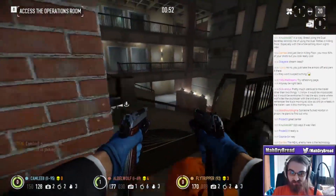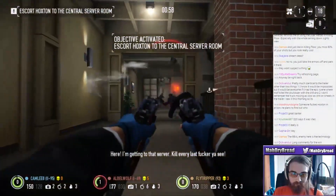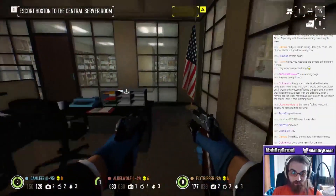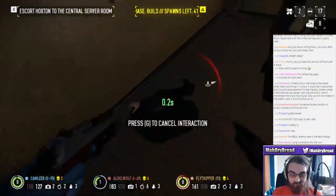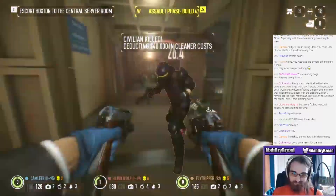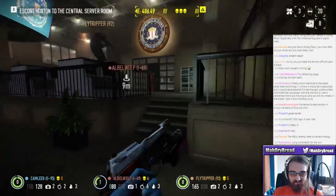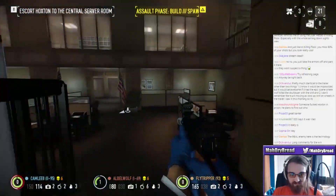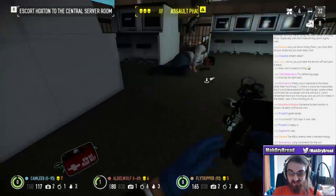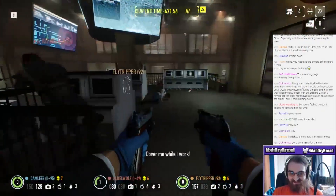That is just AI partner - Hoxton's with us. Never mind - I was going to say when he's AI he's got his prison suit. Alright, he says kill everyone. Oh there are a lot of civilians here - we have to escort him to the central room. This is the central room right here - we got to get him there though. This is groovy. Go Hoxton, go. This is pretty badass. I'm really liking this heist.